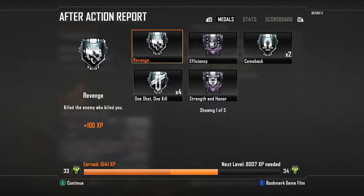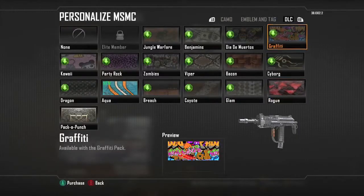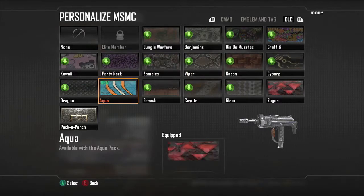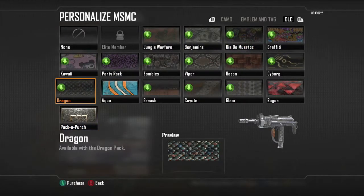Let's find out the name of that red camo — it's Rogue. So the three are Rogue, Aqua, and Pack-a-Punch. Put in the comments below which one you like better and which you're thinking about buying. I think I have enough Microsoft Points to buy one more and I'm going to go with Dragon because that always looks so cool to me — I'm going to get two.